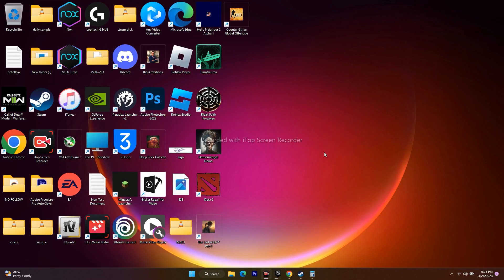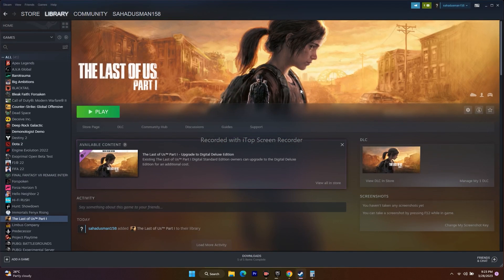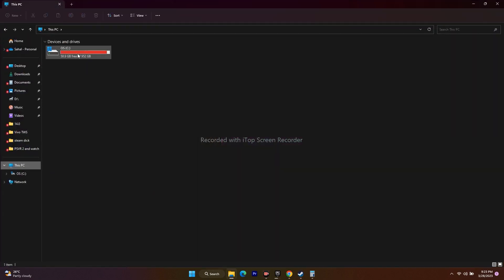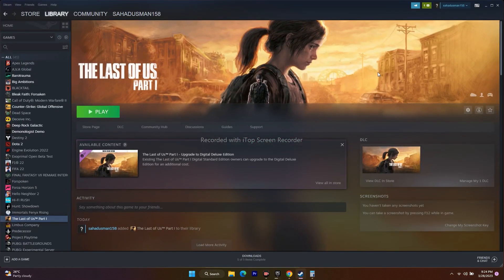Finally, uninstall and reinstall the game. Go to the game in Steam, click Manage, and uninstall. When reinstalling, do not install it back to the same drive — if it was on Local Disk C, reinstall it to Local Disk D or another available drive, as reinstalling to the same drive will not fix the issue. Once done, try playing the game. Following all these steps should completely fix crashing, not launching, freezing, stuttering, stuck on loading screen, low FPS drop, and black screen issues.